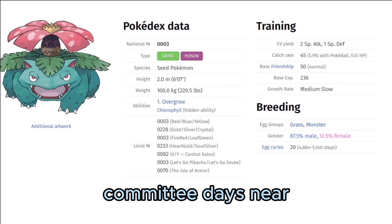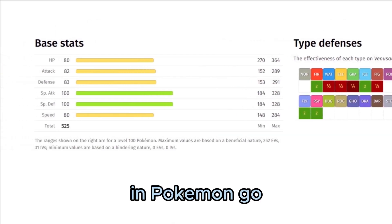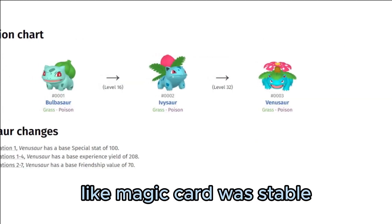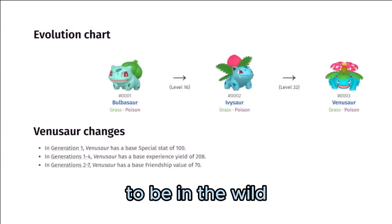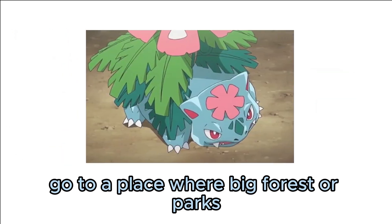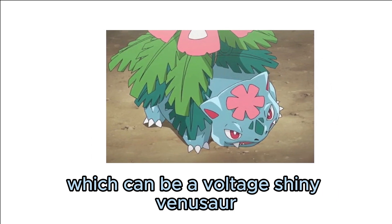Shiny Venusaur: on a normal day without community days, the chances to encounter a shiny in Pokémon GO is about 1 in 230 to 260, based on data for Pokémon like Magikarp or Sableye. Bulbasaur can be encountered in the wild — going to forests or parks gives you the best chance. You might find a shiny Bulbasaur, which can eventually evolve into a shiny Venusaur.